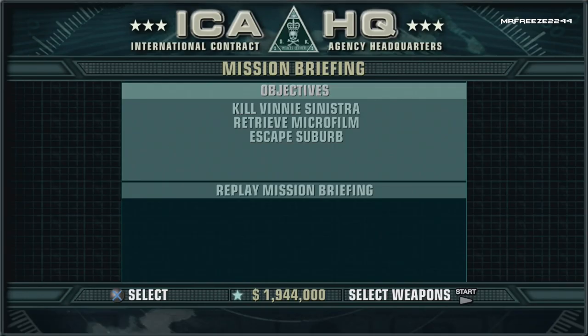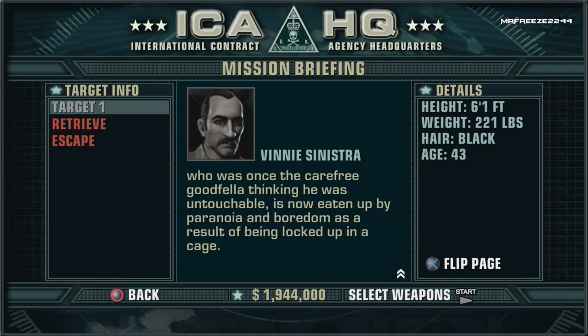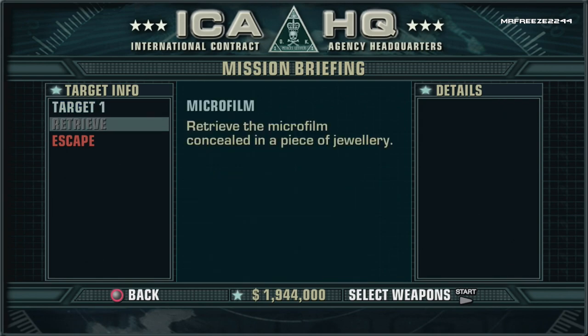We're sending you down to the other end of the state, 47. The target's a gangster by the name of Vinnie Sinistra. He's in a witness protection program pending a court appearance later this month. Our client wants to be sure Sinistra doesn't make it to the witness box. Sinistra's also got some hard evidence that can't be allowed to see the light of day.